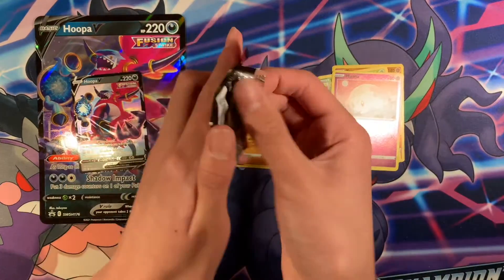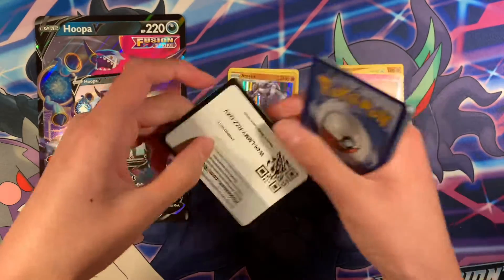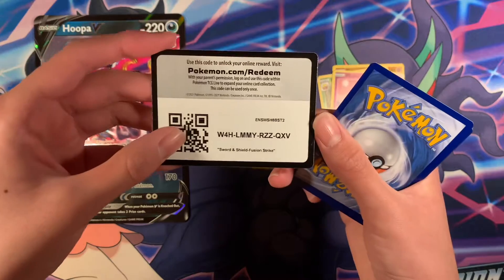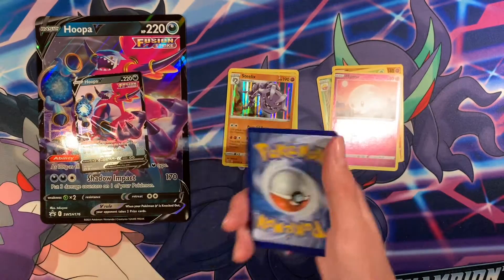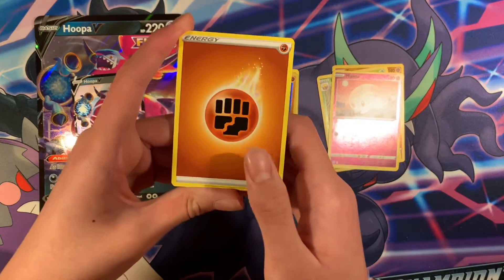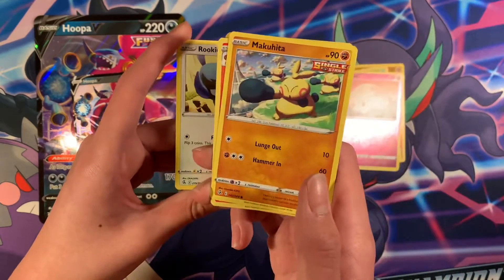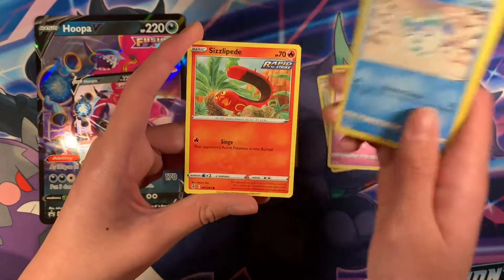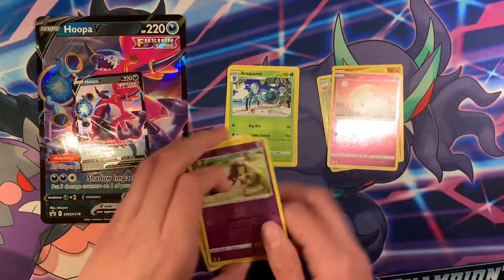Final pack of the video. Code card — it's a white code, so there's nothing crazy in this Hoopa V box. But at least we got the cool Hoopa V card. We got Fighting Agi, Spongy Gloves, Frostmoth, Simisir, Makohita, Sarugati, Lando Amaka, Scissorpeed, Stuffle, Malwild, and another regular rare card.